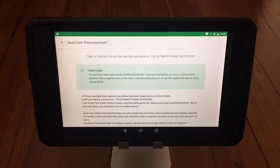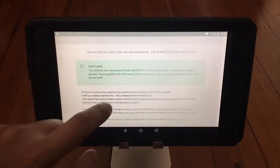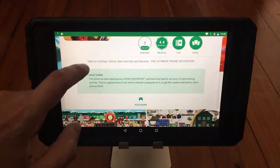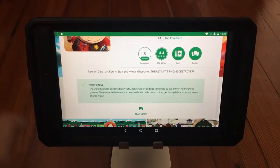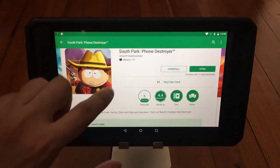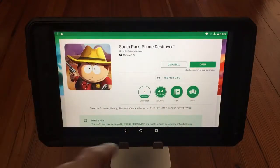I'm documenting and showing a video that South Park Phone Destroyer, which worked on my Nvidia Shield tablet, no longer works. I have the latest update. Unfortunately, when Ubisoft updates the app it doesn't really show under the what's new — you know, what version the app is. Usually most apps do show that. This is the page on the Android store, just to confirm that it is fully updated.